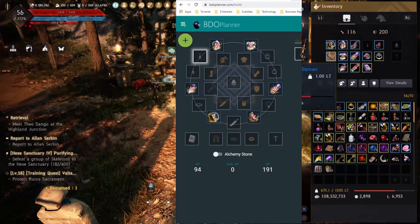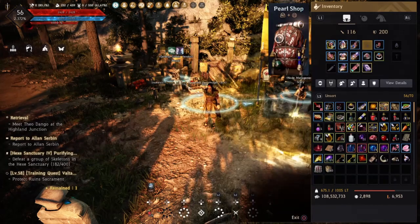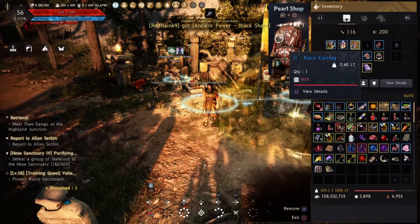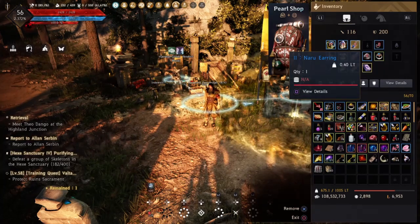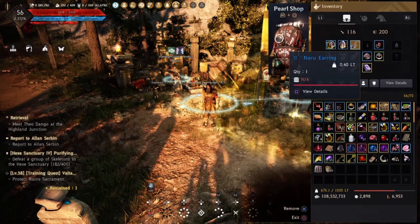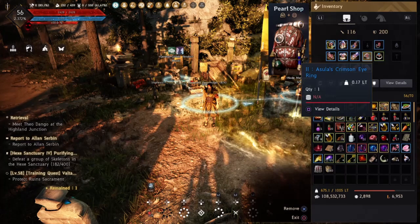I haven't done the accessories and I'm going to explain why in a second. But we've got the helmet, the chest armor, the gloves, the two weapons, and the boots. This is going to get you, on its own without any accessories, 94 AP and 191 DP. You can see here we've got some accessories — so with the narrow earring I've got a duo. I think I just ended up smashing some together with no fail stacks just to see how I'd go. I blew one up and then the other one I got to duo. The Asula ring duo I got for free, and I think I just picked those up along the way.